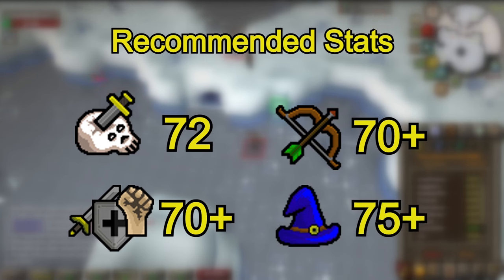If your melee stats are quite low around the 70s and you have 70 ranged or 75 magic, I'd strongly suggest you don't use melee as you won't be able to get many kills per trip without safe spotting.